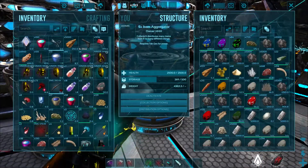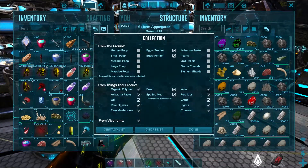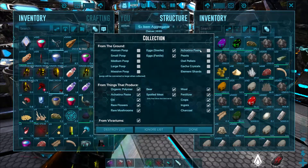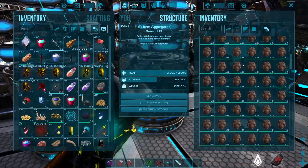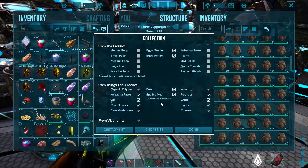If we go to the collection option, we can select what we would like to collect, like the normal egg, fertilized egg, and other things. After the checking is done, just click on done. Now if we check our inventory, as you can see there are lots of poops, but if we check again, all are unchecked.